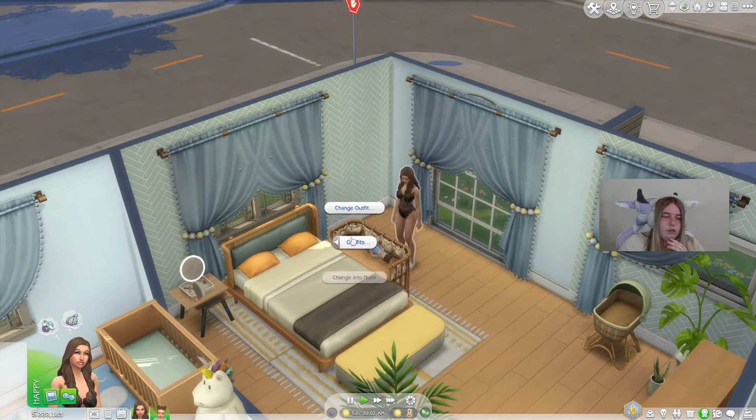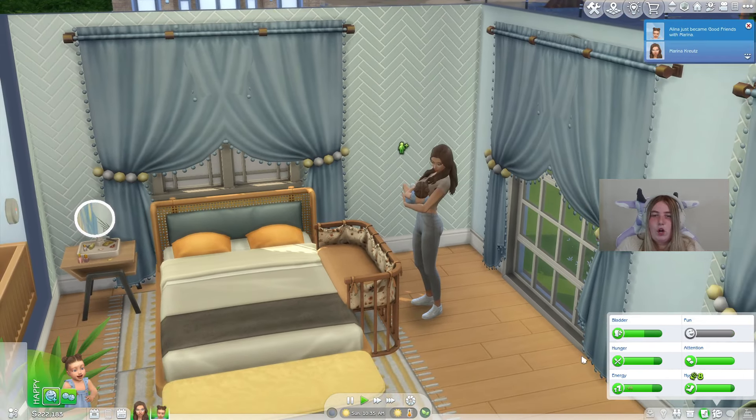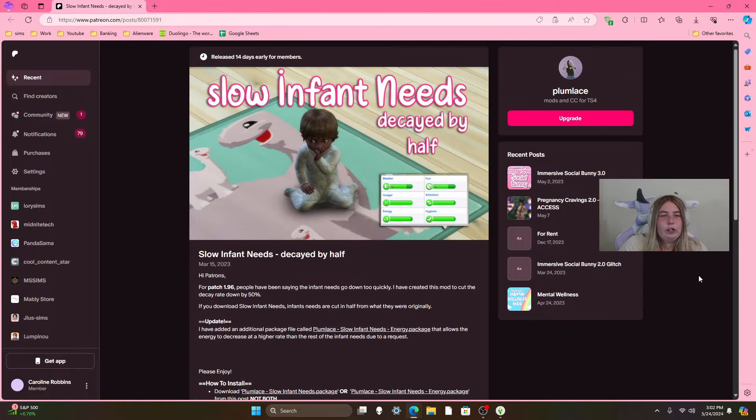The next mod is the lower needs and energy decay mod for infants. Obviously I can't really show you this — it's more of a gameplay thing — but this should help your infants with their needs so you're not constantly checking them. It's by Plumlace. Essentially it decays needs by 50%, because infants' needs go down pretty quickly.